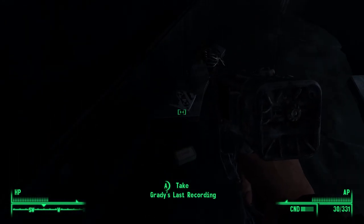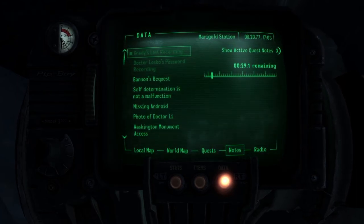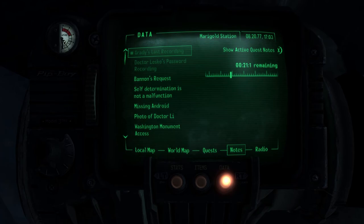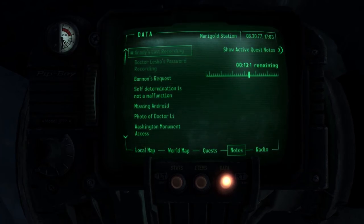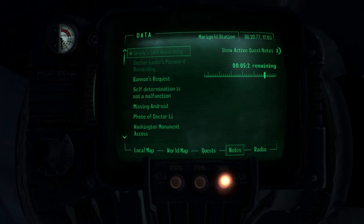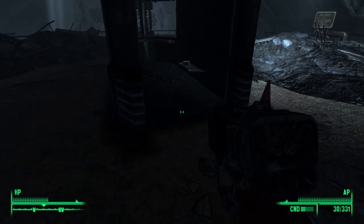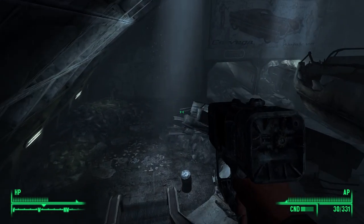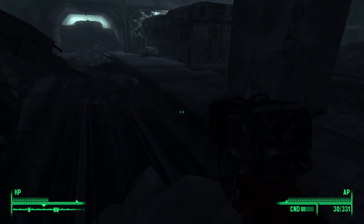What's this holotape? Grady's last recording. 'You're listening to this tape, then my brains are splattered all over a wall somewhere and you've got a job to do. You need to retrieve the package and get it safely to Ronald Lauren at Rivet City. Tell them Grady sent you to get the package. You'll need the key — I've stashed it inside an old fire hose case in some maintenance closet at Marigold Metro Station. The key will unlock the safe that contains the package. Look for the room marked by a spinning light.' A room with a spinning light — that's not a priority of ours right now, but if we ever need to, we know where to go.